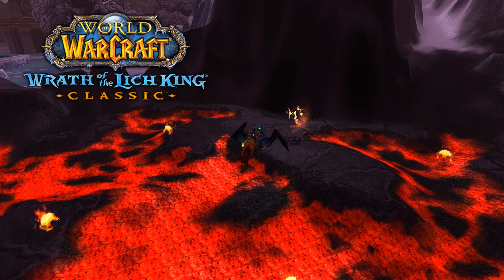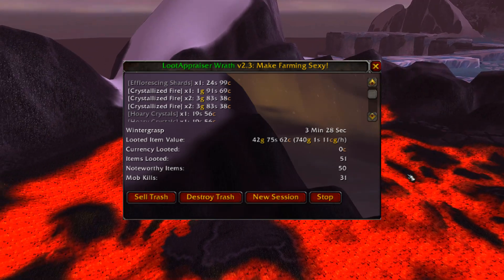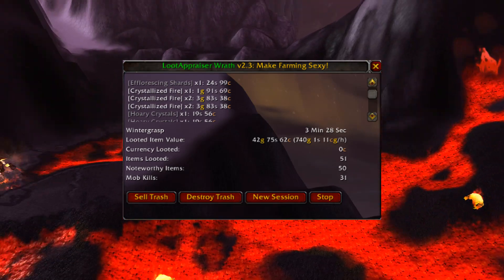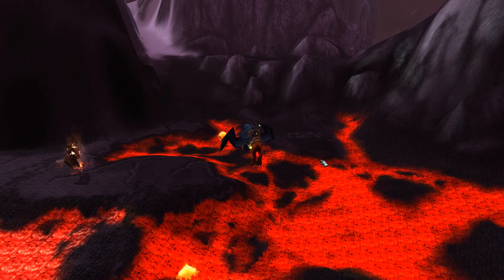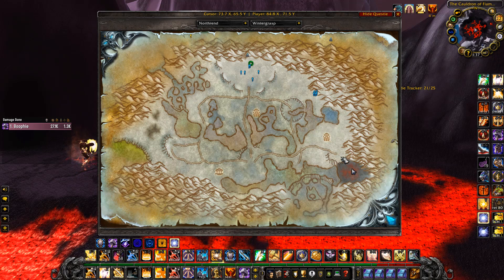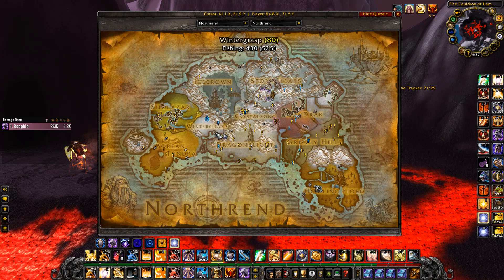Hey guys, welcome back to another Wrath Classic gold making video. In this one I'm going to be showing you a pretty popular farm that makes about 750 gold on pretty much every server. What we're going to be farming is eternal fires, and you farm them right here in Wintergrasp.